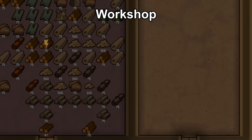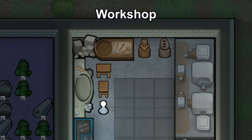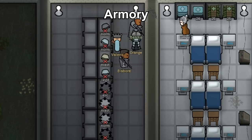For your workshop, put it adjacent to the storage so you can go back and forth to make items more easily. Put some workbenches in there and you've got yourself a sweatshop.